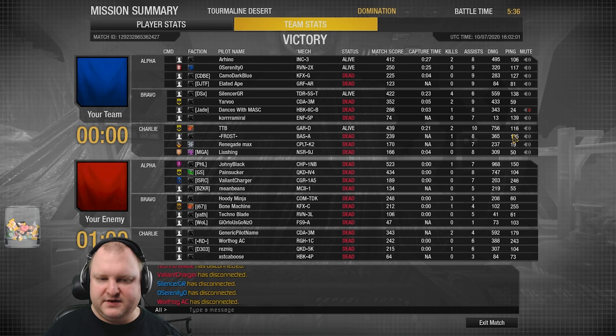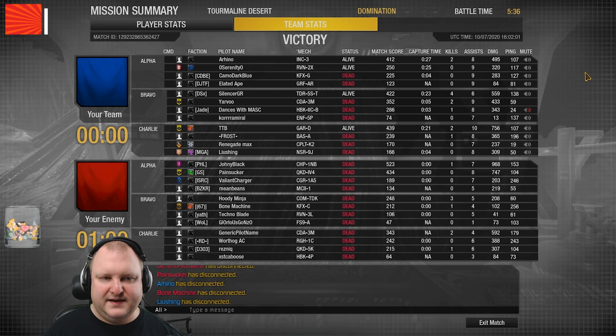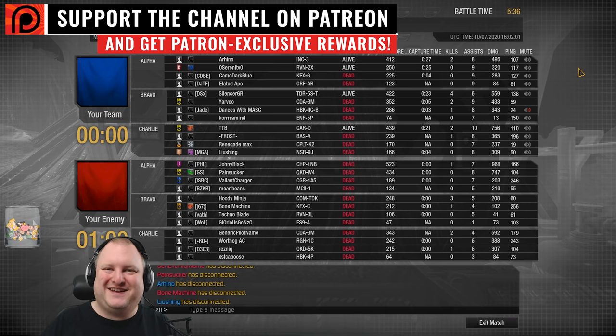The Champion on the enemy team did really well, as well as the Quickdraw. And Cicada also deserves a shoutout — 600 damage is really nice. But all this blah was impressive. And if you look at the damage numbers offset blah... well, it's MWO. What do you expect, guys?